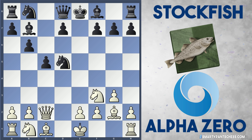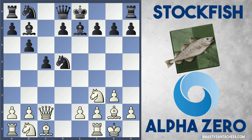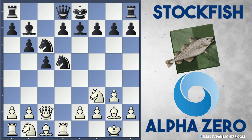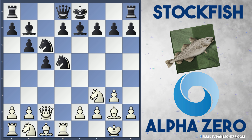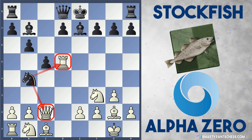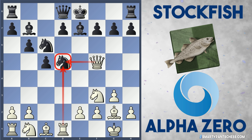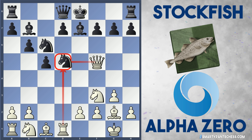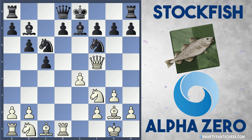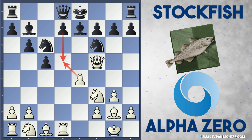Stockfish accepts: Knight takes d5. AlphaZero continues developing with castles. Stockfish plays Bishop e7, then Rook d1 from AlphaZero, Knight c6. White can't capture this knight on d5, because after Rook takes d5, Black can play Knight b4 and fork the two pieces. Instead, AlphaZero plays Queen to f5, attacking the knight twice. Stockfish retreats the knight back to f6, and AlphaZero launches an assault with e4, dominating the centre and stopping Black from playing d5 to consolidate their position.